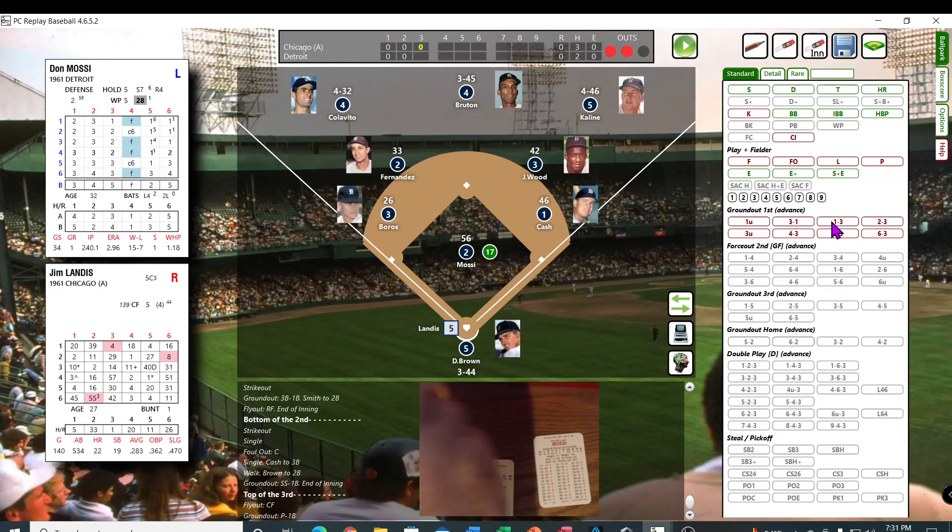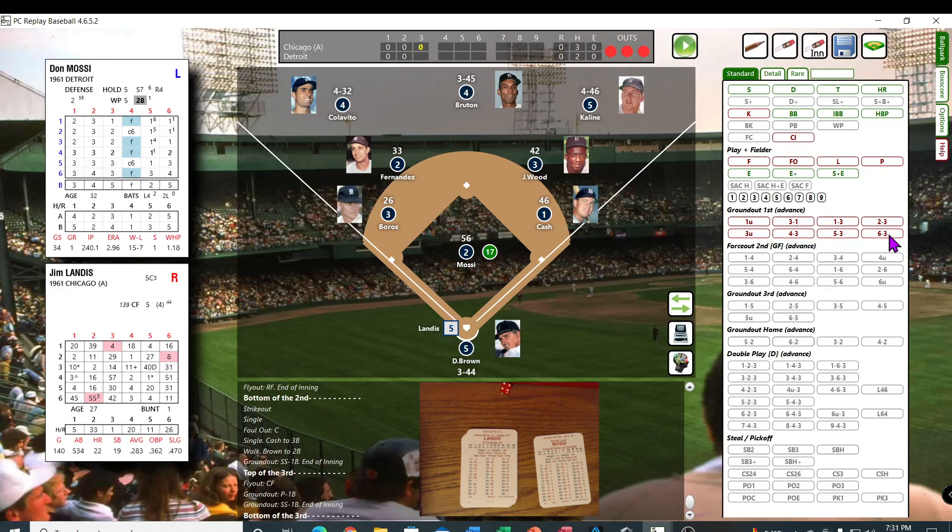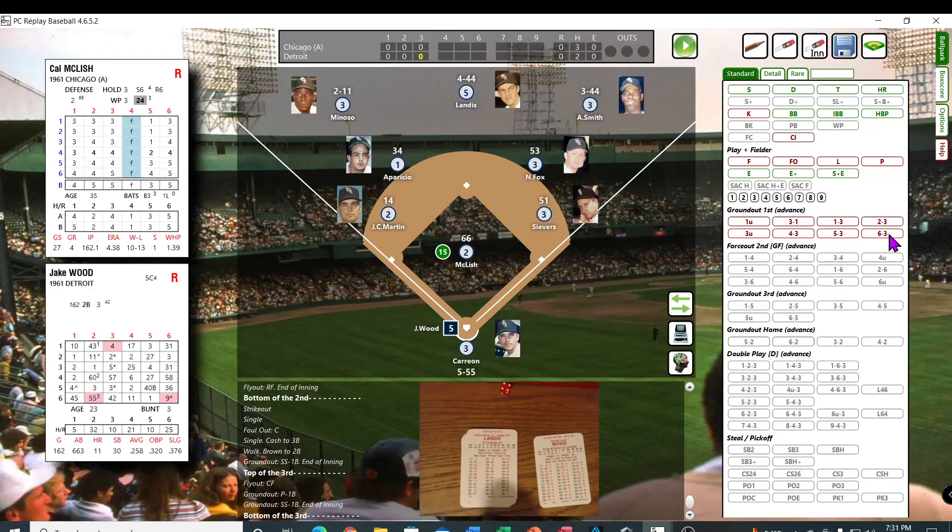Jim Landis — 41, 24 — he's out 6-3. Ground ball to the shortstop — picks it up, throws it over to first, and that sets him down.